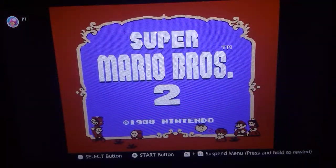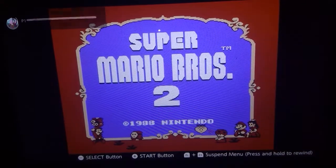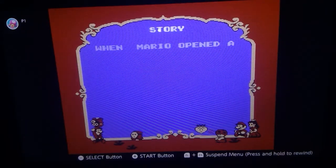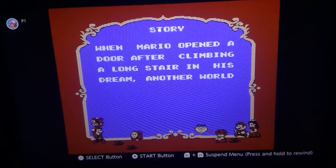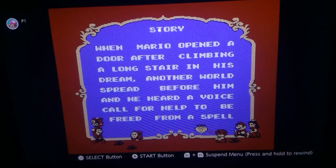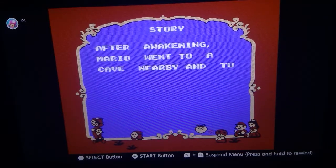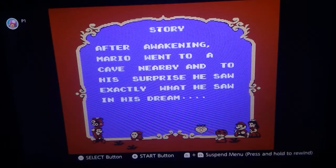The USA version. So let's get in there. They have intro music in this one. It's a story: when Mario opened the door after climbing a long stair in his dream, another world spread before him and he heard a voice that called for help to be freed from the spell. After awakening, Mario went to a cave nearby and to his surprise he saw exactly what he saw in his dream.